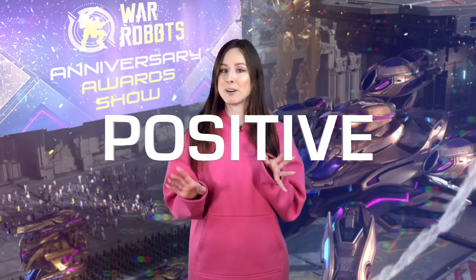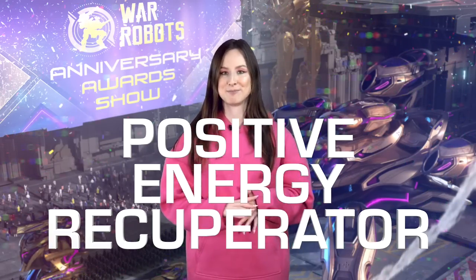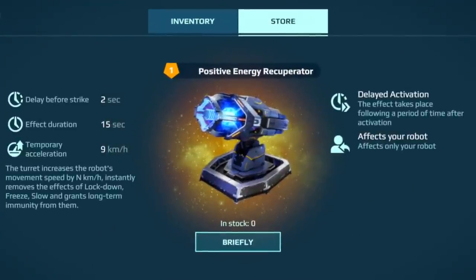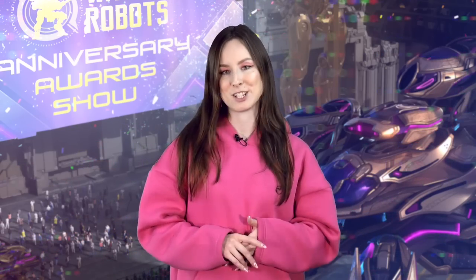The new Mothership turret has a funky name — Positive Energy Recuperator. It protects you from lockdown, freeze, and slowdown effects, and makes you move faster. Useful for both engaging and disengaging.